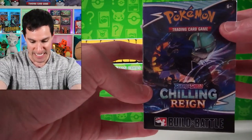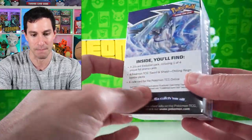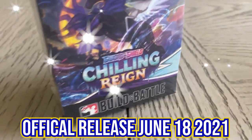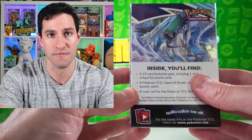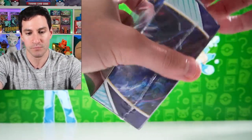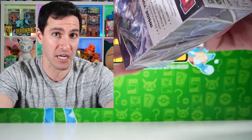Without further ado, let's begin things with a Chilling Rain pre-release box, officially releasing on June 18th, 2021. This includes four Chilling Rain booster packs, featuring Night King Calyrex and that Golden Snorlax. We'll see what we can get from it.